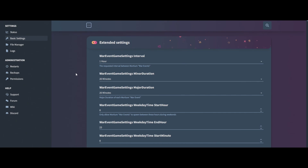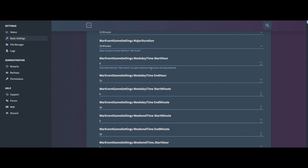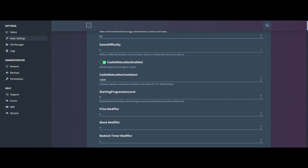Next is extended settings — sit back and relax, this gets a bit more involved. War event sentence interval is one hour; I would leave it as is. Same for most settings in here — unless you know what you're doing, don't change them. The war event game duration will be 20 minutes on a major war. The weekday time start hour is at zero but that's up to you. The AI difficulty I would leave at one. Castle relocation — whether players can move their castles — I highly recommend leaving this on.